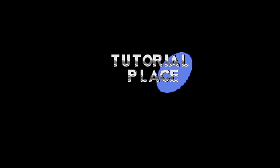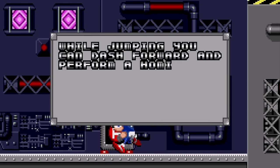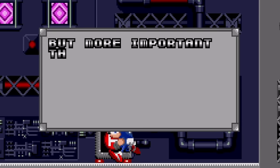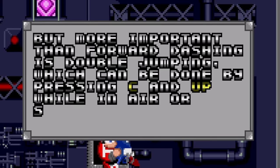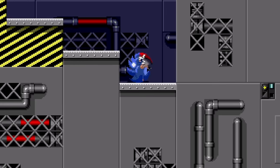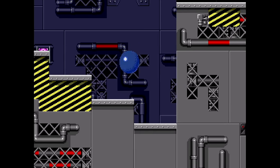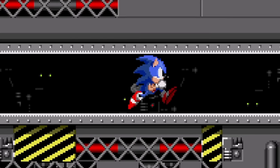Tutorial Place! Woohoo! We probably need the tutorial. Let's go! While jumping, you can dash forward and perform a homing attack by pressing the C button. But more important than forward dashing is double jumping, which can be done by pressing C and up while in air or simply by pressing the B button. So B gives us a double jump. That's pretty sweet! Down and B. Nice! Oh yeah, this is cool as heck! We got so many abilities! I like it! Easy peasy, Sonic!